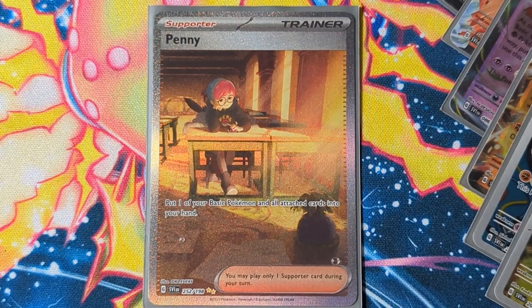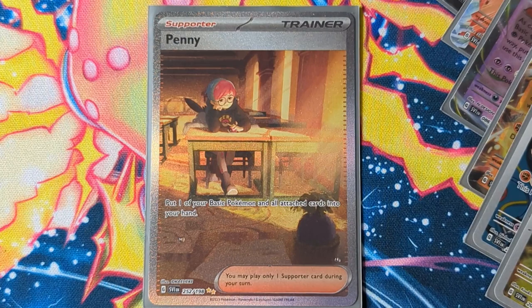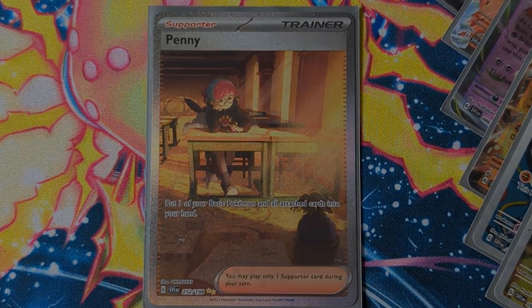That's going to do it for our Scarlet and Violet opening! Go back and watch the trainer box video if you haven't already — I kind of spoiled it at the start, my bad. Let me know what you pulled, what decks you're building. More content coming soon — it's going to be Battle Spirits for a little bit as we round up to the launch, opening the starter decks. Have a wonderful day, drink plenty of water, get some good food — it's a Friday for me — and I'll see you next time, bye for now!